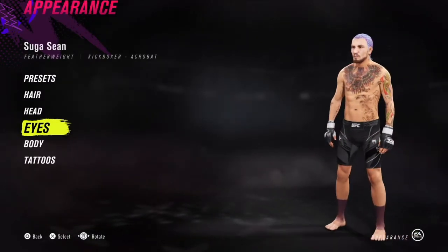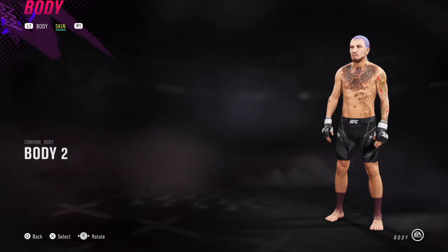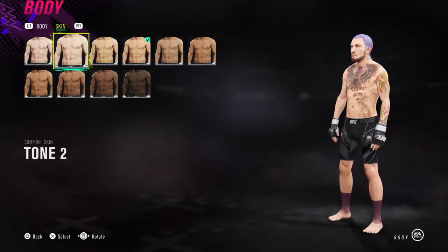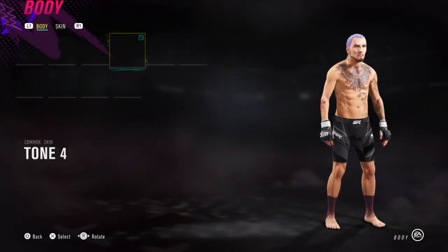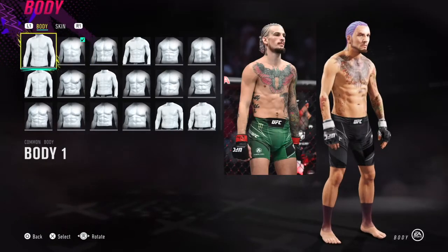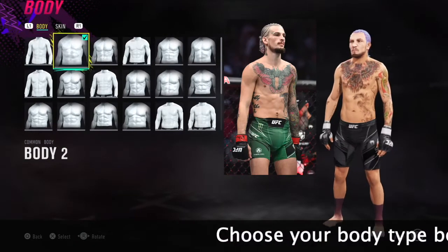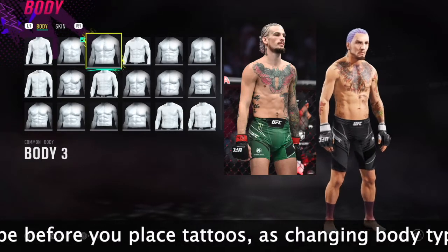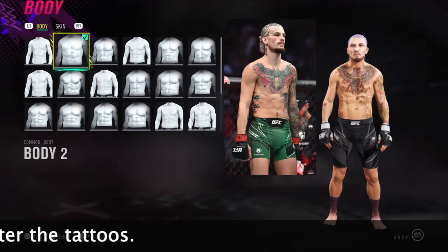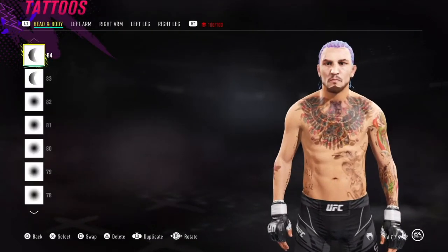Moving on: brown eyes. For body skin tone, either four or two are probably your best options — I ended up going with four. As for the bodies, you guys know how I feel — they're trash in this game. Because of O'Malley's frame, the only options are probably one, two, or three. I went with two. Number one is the Diaz body with too long a torso; number three could work. Two and three both don't really have long enough necks, so pick your poison.